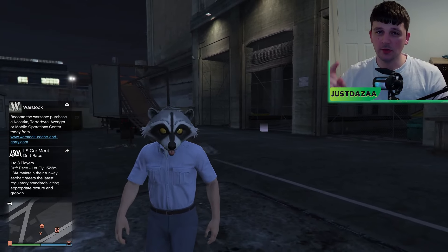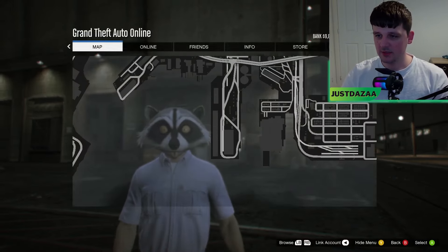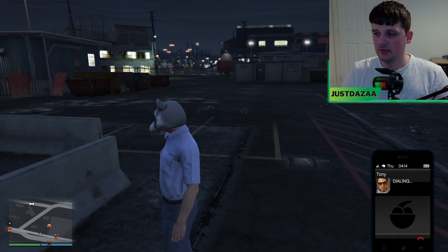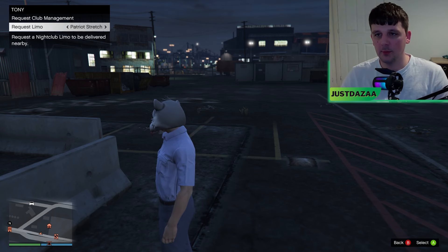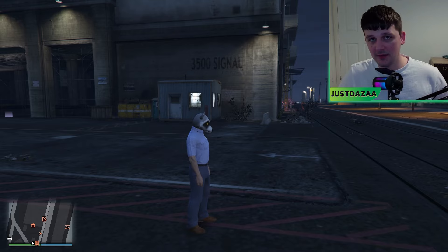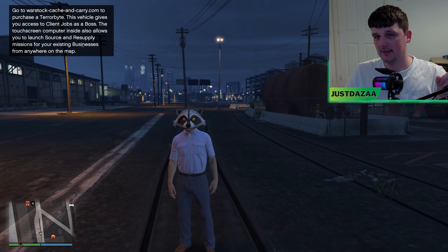One last tip before the end of the video: if you're anywhere on the map — say Sandy Shores — and you don't want to travel all the way to your nightclub just to check your popularity, simply phone Tony. In the top left it will tell you your current popularity level. Mine's at 5%, so maybe I should fill that up. You can also request a limo from there. So in total: if you just want the popularity income, you need about $1 million to buy the nightclub. If you want to make the most of it with the warehouse, you'll need $7 million. Do I think it's worth it? Yes, it actually is worth it.